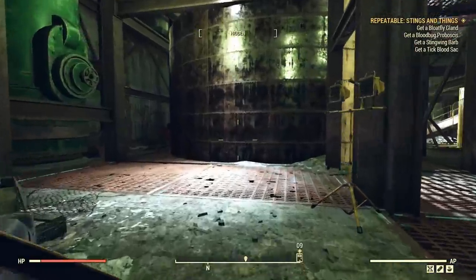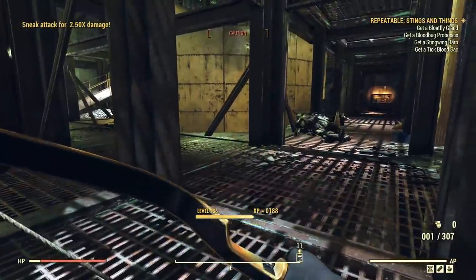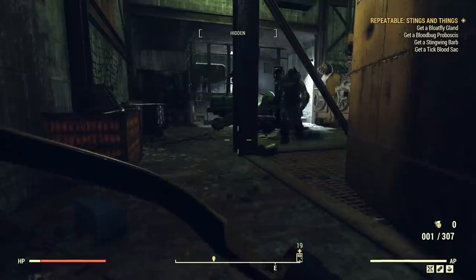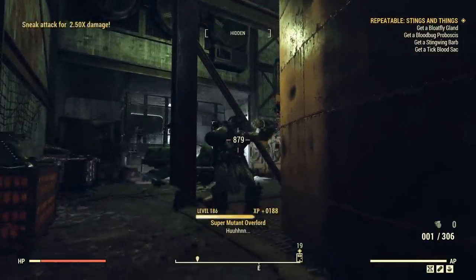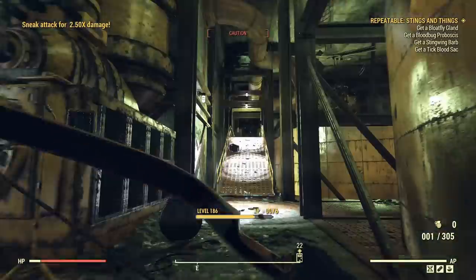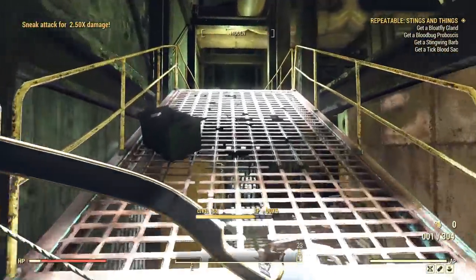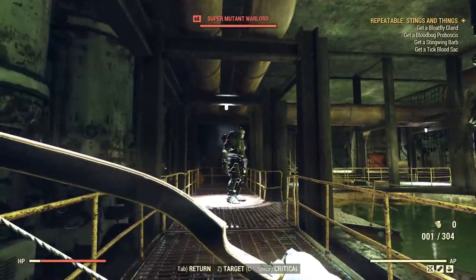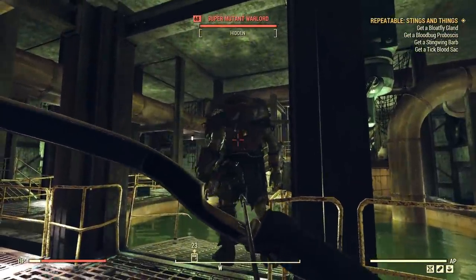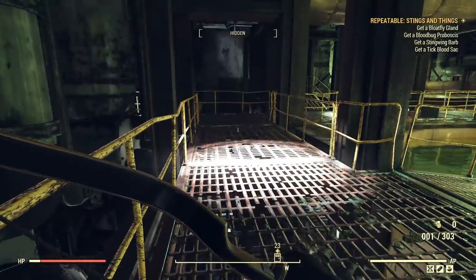Now let's test the prime arrows - the ultrasight arrows. Prime bow, level 48 super mutant: 879. That's much more damage. Keep in mind, apart from the higher damage you can see here, there is extra damage if you will be shooting Scorched or Scorch Beasts. The problem is the ultrasight flux requirement. Let's test it on a level 68 super mutant - 68 has 122 damage resistance, already reduced by the perk. 879 again - there is full armor penetration, full damage if I'm using ultrasight arrows.